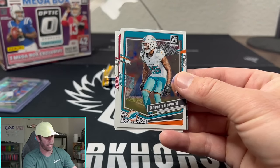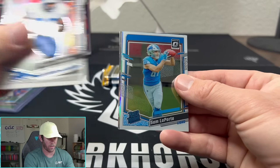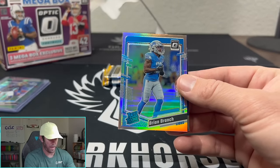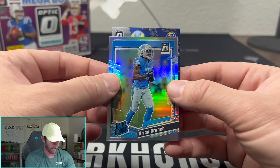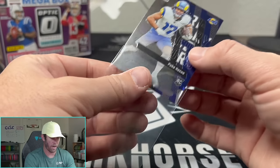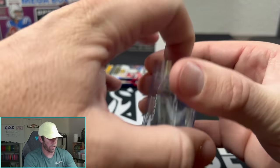Jerome Bettis the bus, Xavier Howard, Buda Baker, Barry Sanders, and that's going to be a base Sam LaPorta with a hollow of Brian Branch — getting all the Lions here. And that's a Puka on the primary colors. Always love pulling Puka.